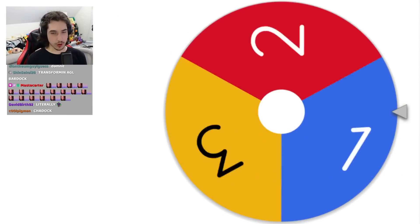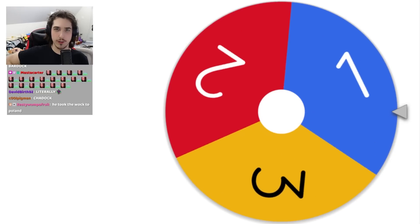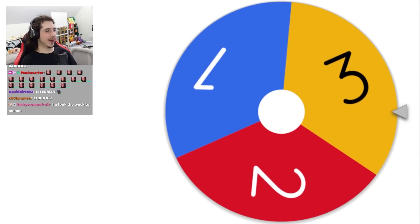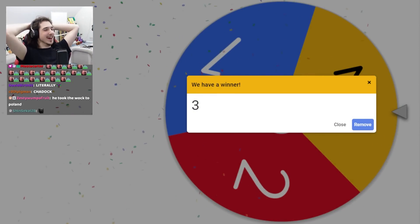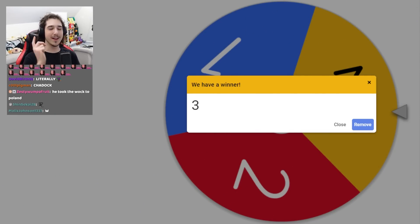Fifth spin actually. What are we going to get? Is this going to be three again? There's no shot three again. No way! No way! This is not rigged. Oh my God, the Giga Chad wheel — it's real. Three packs, let's go open them.